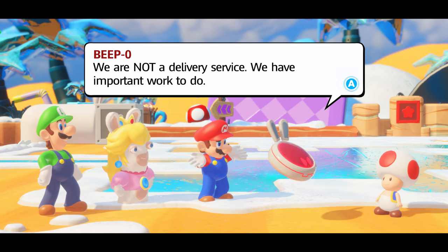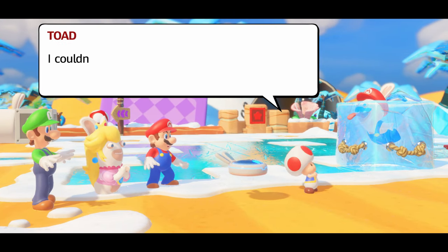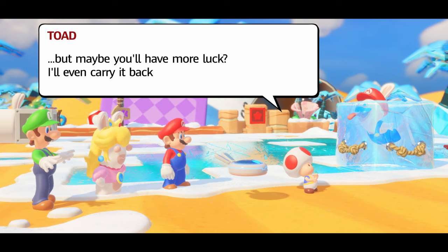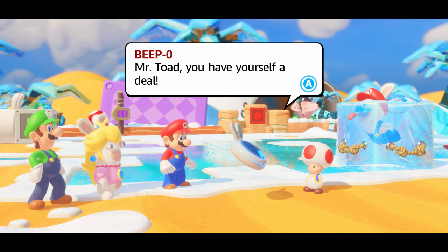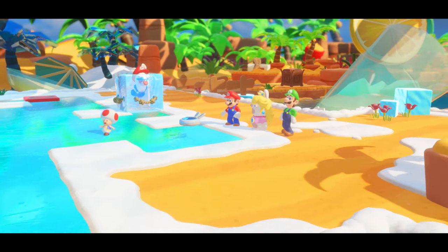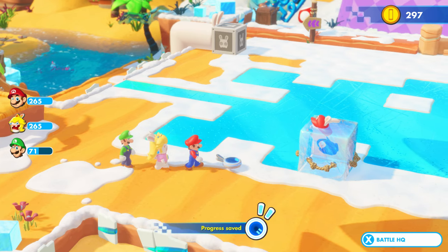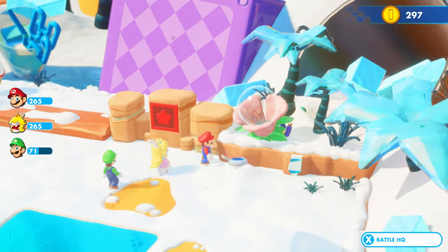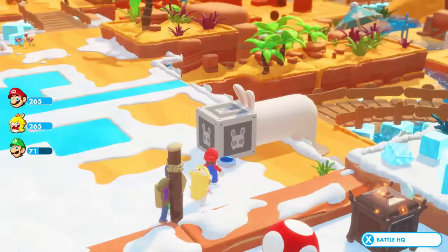We are not a delivery service. We have important work to do. Oh! Of course! I just thought you might be interested in this. I couldn't figure out how to get it out of here. I'm not so good at puzzles, I'm afraid. But maybe you'll have more luck. I'll even carry it back for you. Deal? And I'll fight against Bowser Jr. Mr. Toad, you have yourself a deal. There he goes. Whoopee! Just slide it down here — I'll take care of it from there. Be careful, Mario — we don't want to crush his head, though. That's the thing. What the heck? Is it like a lightbulb flower? Although it seems its wire is pretty much gone.